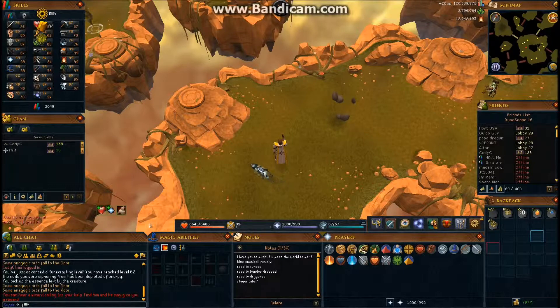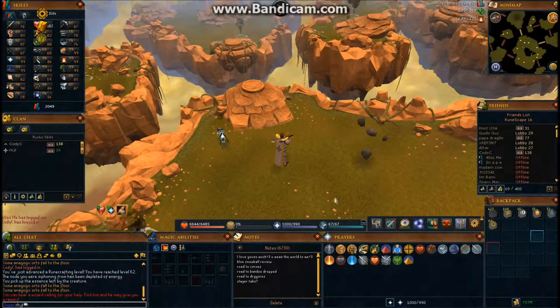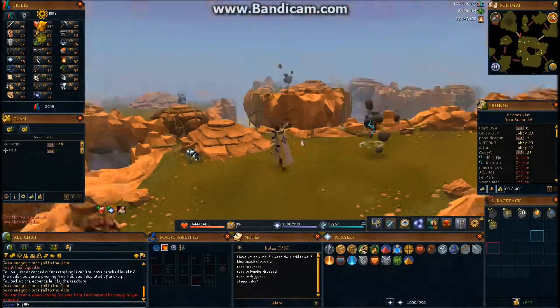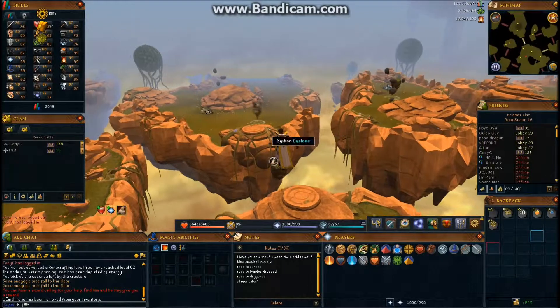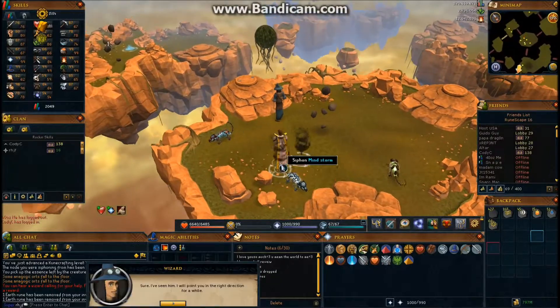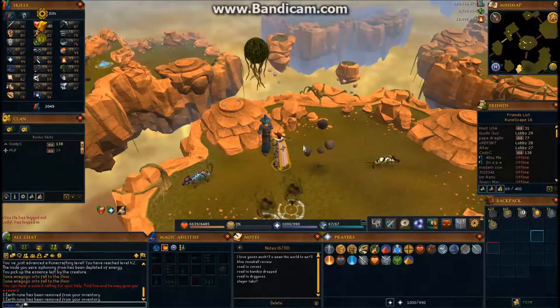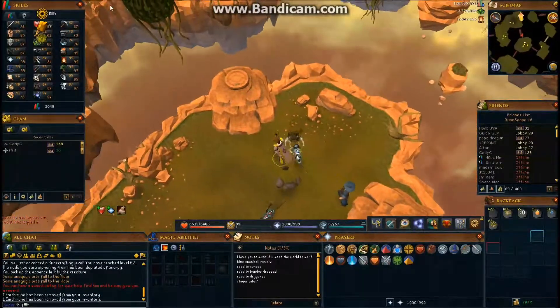He will then ask for a specific rune and you need to hand him at least one of that type. There's the red message that you get. While I was training I actually leveled up in Runecrafting — I was only a couple thousand XP away — but that's not the point of this video. As you can see, 'Find Wizard' is on the right-click option.